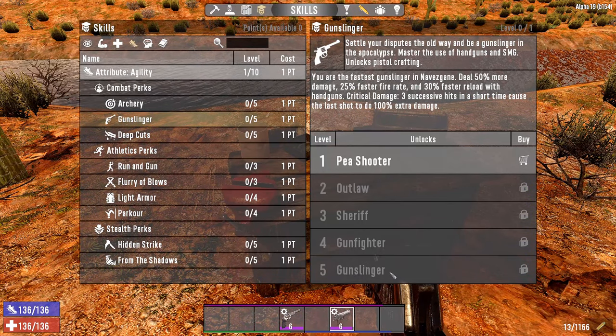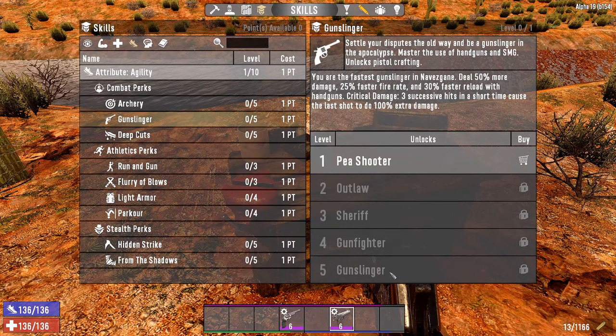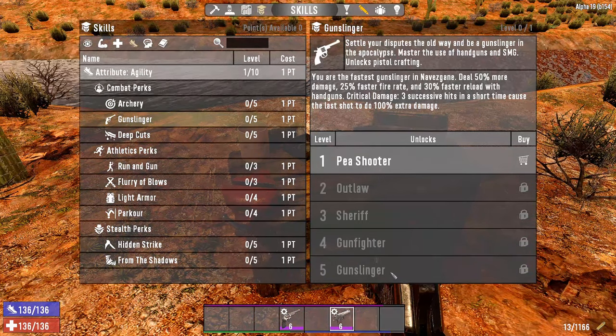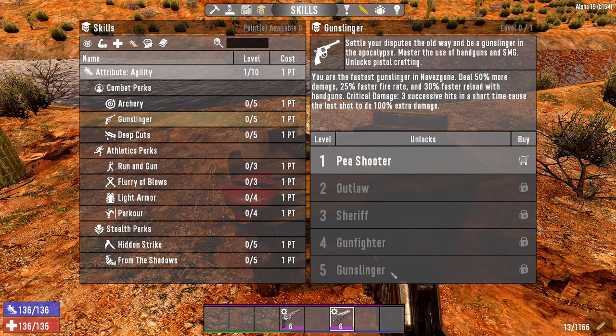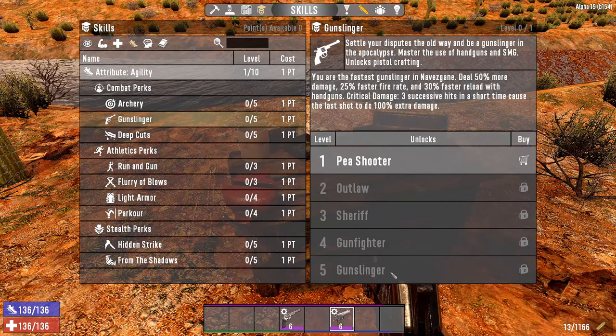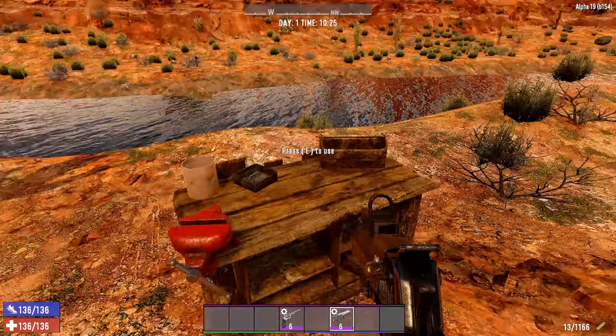If you want a quality 6, you'll need to loot a lot at higher levels, buy from traders, or possibly get it as a loot reward. I did hear that quality 6 wasn't supposed to appear in loot, but that can't be correct because I've actually found quality 6 in loot. So those are the ways to get it.